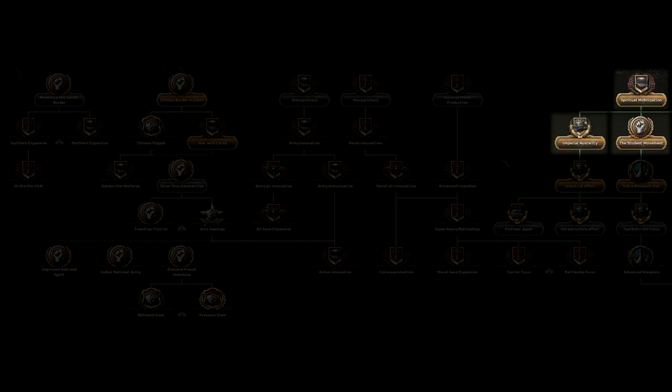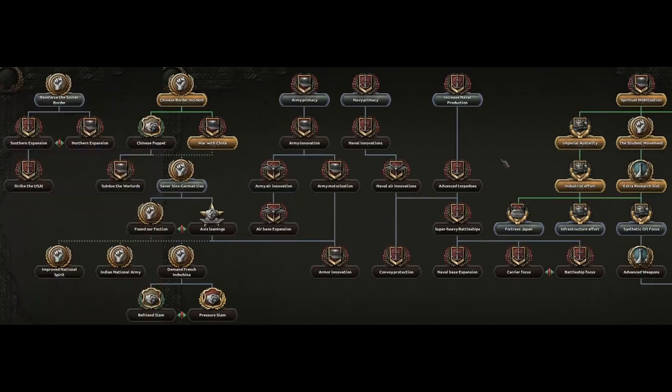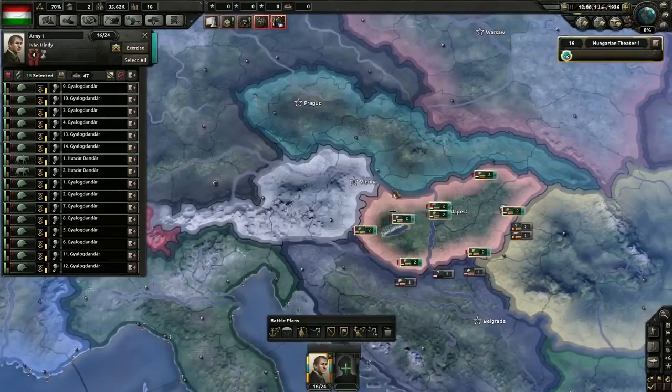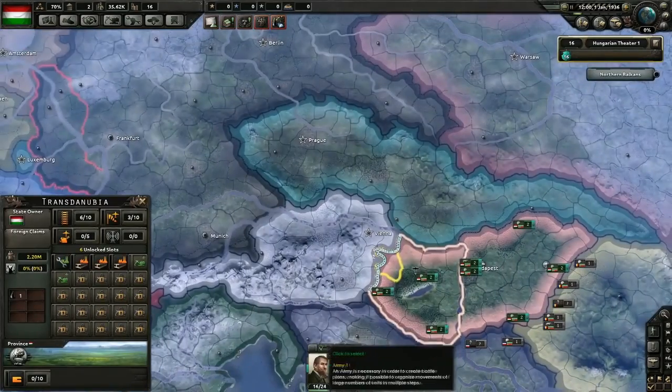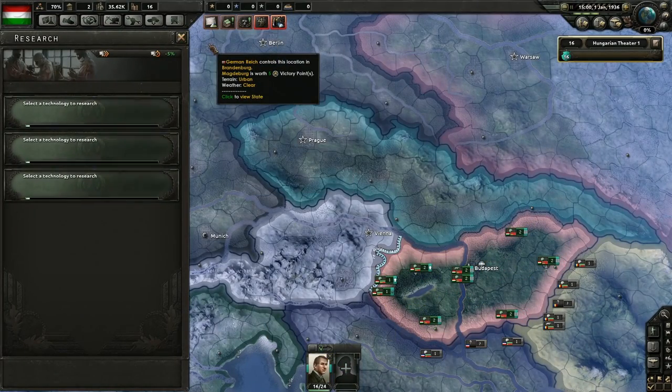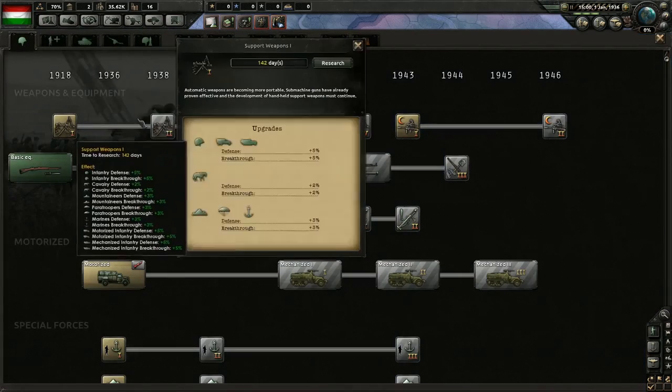These grant nationwide bonuses, such as more manpower or a better war economy. This is only scratching the surface, and as you can see, there are 41 possible options presented here, not counting the mutually exclusive options. If you wanted to research all of them over the course of the game, it would take almost 8 years. That means that, again, some of the most important decisions you'll make are not what to choose, but rather what order to choose them in. In one game with one strategy, you might choose one set of focuses first, but in another game with the same nation, you might try a different strategy and choose a different set of focuses first.